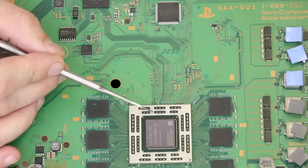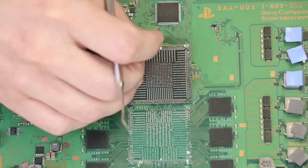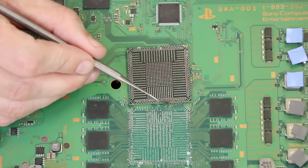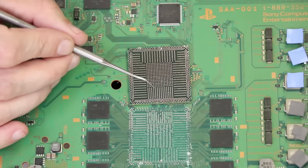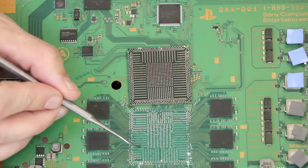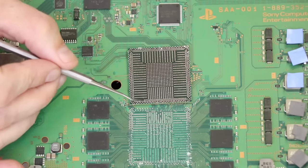This is the APU chip right here. I have removed it from the motherboard so I can flip it up like this. You can see each one of these little connections is a circuit trace from the motherboard onto the chip. Each one of these little bumps is an individual solder ball, and you can see there are corresponding pads — that's how this chip is held on with these solder connections.